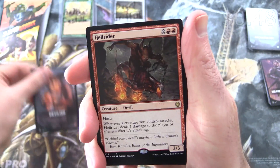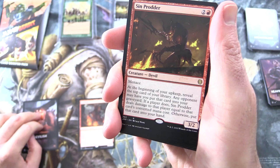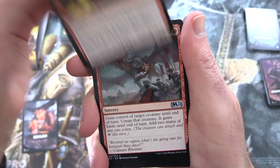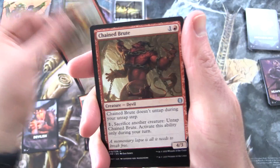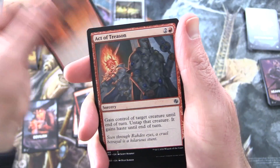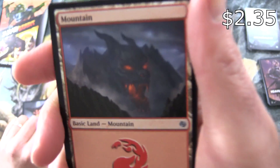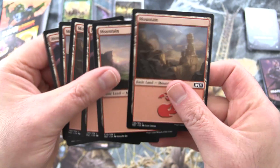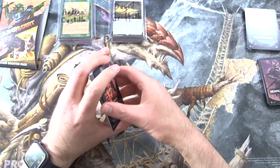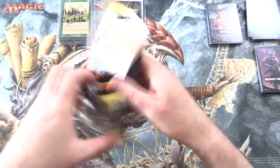Devilish — I've seen this one before. We start off with Hell Rider. So there are variations — I think they said there's about 46 themes, and variations take you to over 100. We've got Sinproder, Traitorous Greed, Barrage of Expendables, Chained Brute, Spiteful Prankster, Havoc Jester, Hobble Fiend, Pitchburn Devils, Act of Treason, Collateral Damage, Lightning Core, Excavator, Thriving Bluff, and the very Devilish Mountain, and a bunch of regular Mountains. What are people thinking of the Double Masters previews so far? I think we're like halfway through now — it's looking pretty decent, nothing really crazy, but we shall see.